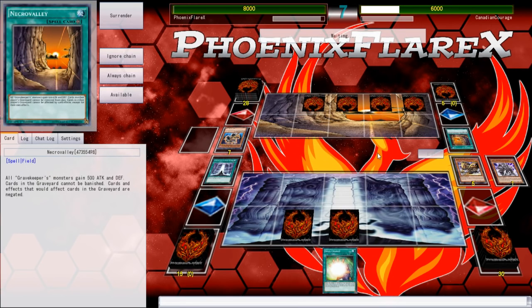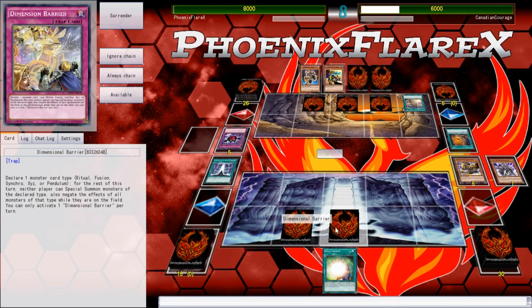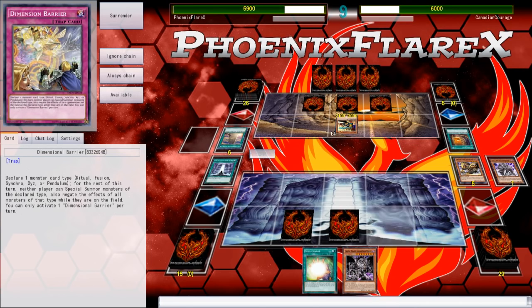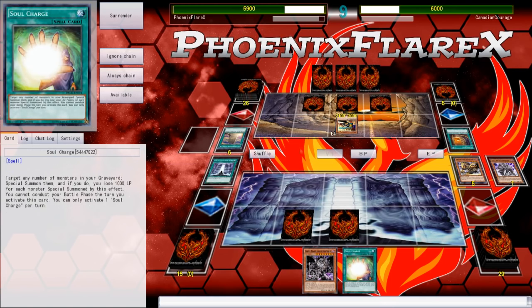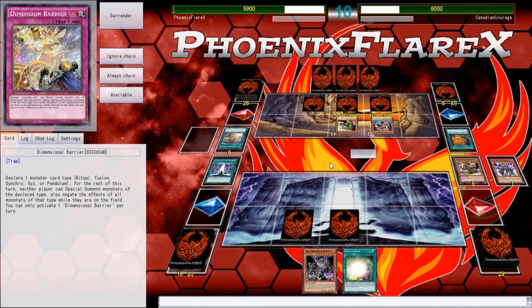I'm just getting hit by Full Force Virus over and over again. The only card in the deck that doesn't get hit by Full Force Virus is Graffa, and I can't use Gates under Necro Valley, I can't use Dark Smog under Necro Valley, I can't use Soul Charge under Necro Valley, and Dimensional Barrier is dead here because he's playing Gravekeepers — he has a five-card extra deck. Going into the extra deck is not on his agenda. I draw Graffa, which literally cannot be hit by Full Force Virus, but I can't do anything with it.